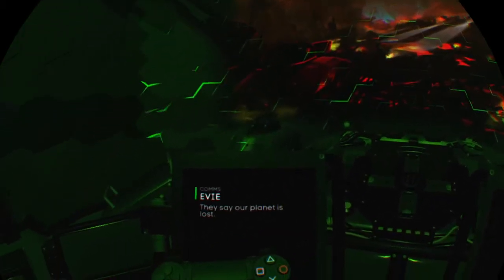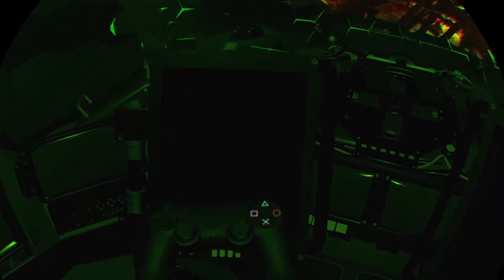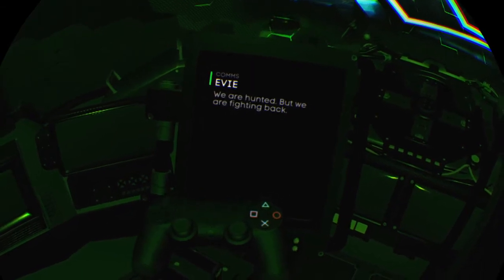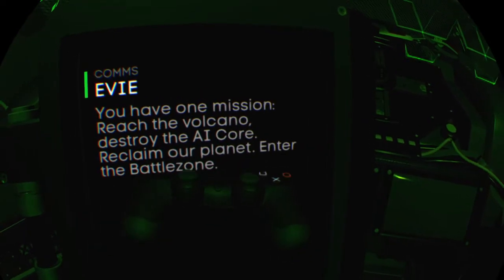They say our planet is lost. Robot armies destroyed our cities and forced us underground. We are hunted, but we are fighting back. The Cobra Strike Tank — only the best can pilot them. You control the Cobra remotely with a biolink VR pod. You have one mission: reach the volcano, destroy the AI core, reclaim our planet. Enter the battle zone.